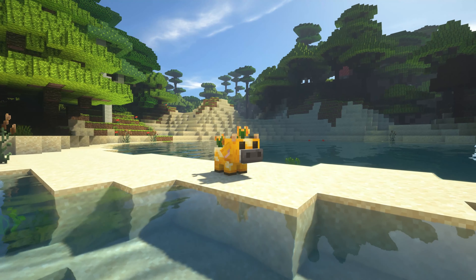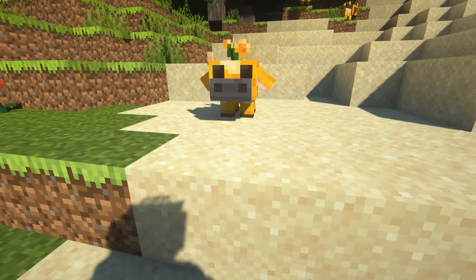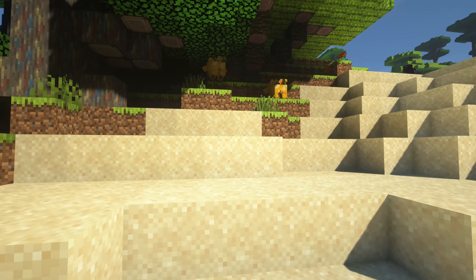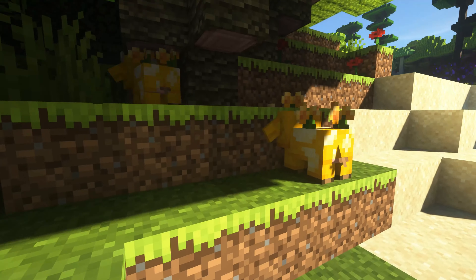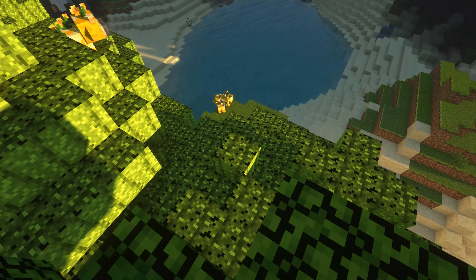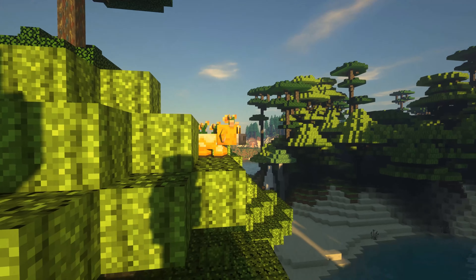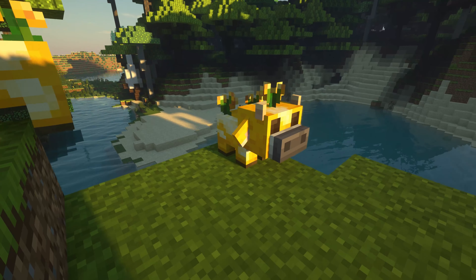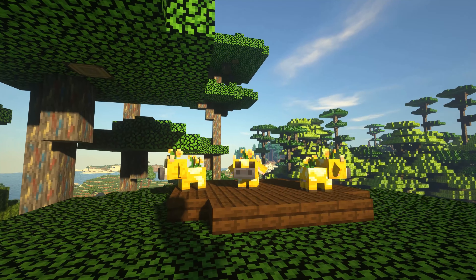The second to last mod of the video is mini blooms. The mini bloom is essentially the cousin of the mooshroom — it is a yellow cow that has flowers growing off of it. These guys only have a really small size and they don't grow bigger than what you see. Mini blooms are also super rare and can only be found in flower biomes, but you can make them sit with glistening melons if you come across one.